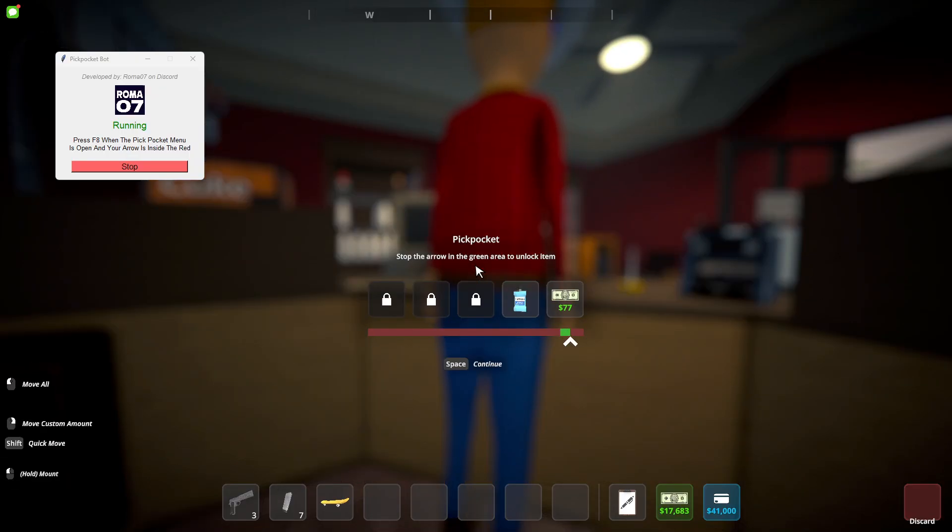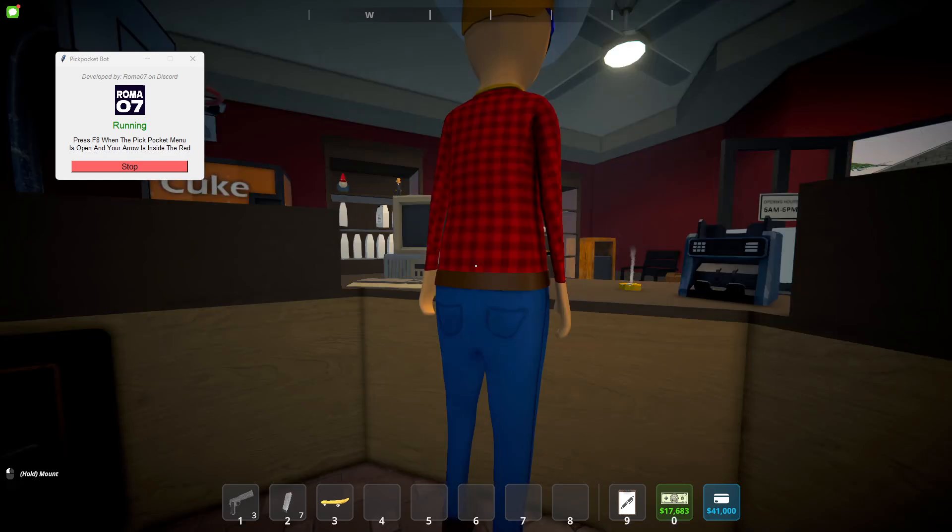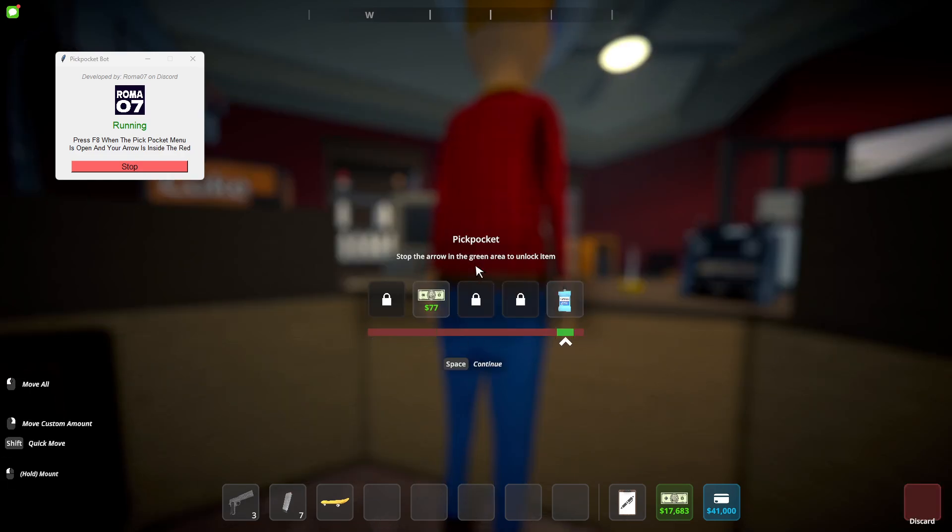It didn't auto-stop that time, but it'll automatically stop when it detects no green. When you're in the red, you'll just hit start. It selects on the green.